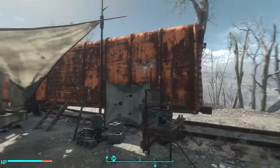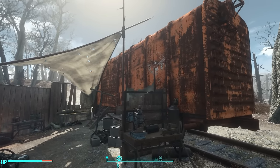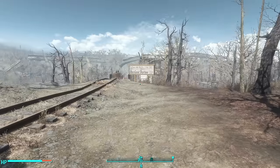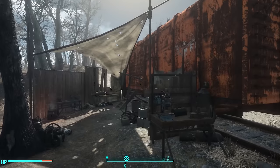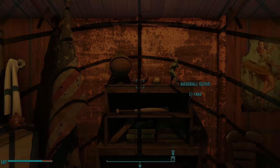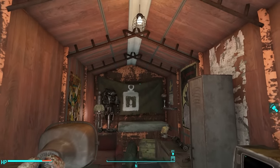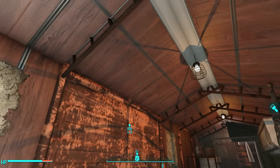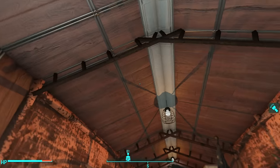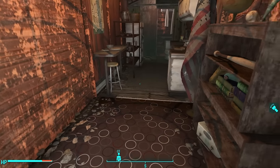Now I know those of you watching are going, 'but wait a minute Oxhorn, the new Contraptions Workshop DLC allows me to build my own boxcars in any settlement I want — why would I even want this mod?' Well, I have an answer for you. The reason is because the inside is actually fairly unique. The inside does not look like the inside of the boxcars that came with the DLC. It has this sort of vaulted ceiling with a wooden ceiling on top and these cross supports, which is very cool and very unique.